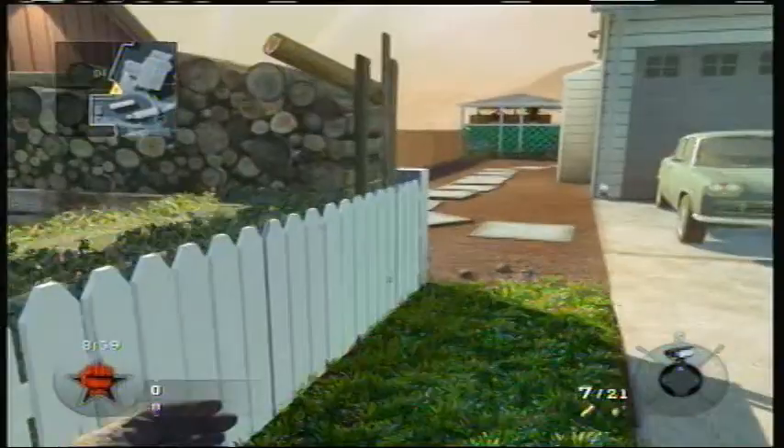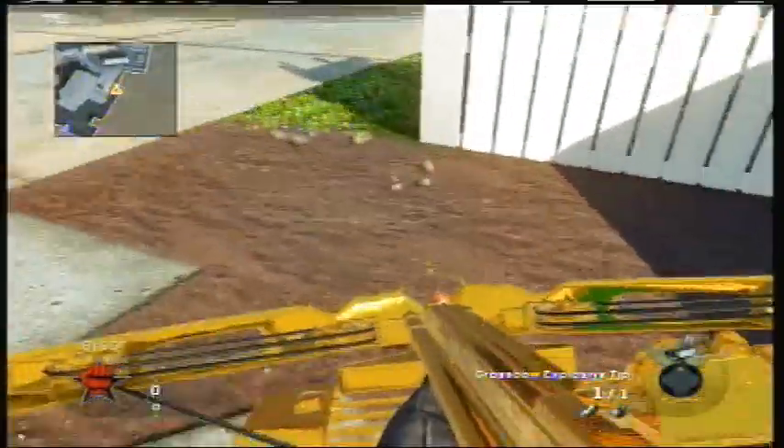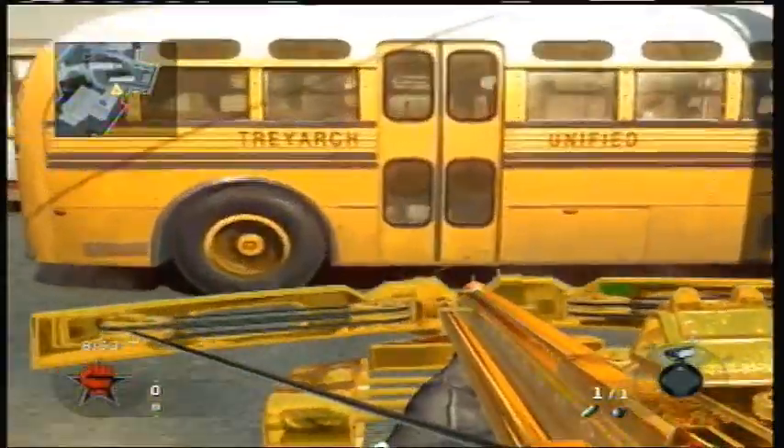Right before you die, just switch classes and go back to find your body. Right there, hold X for the crossbow — and I have the gold crossbow.